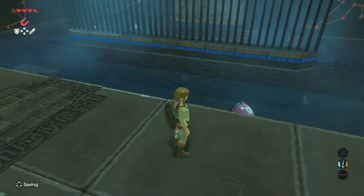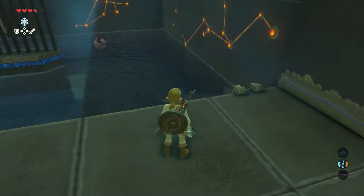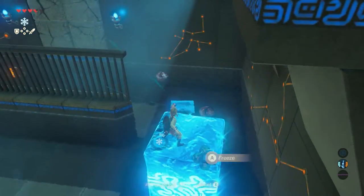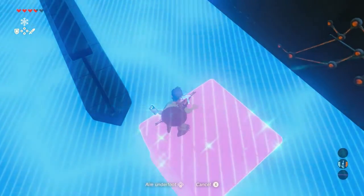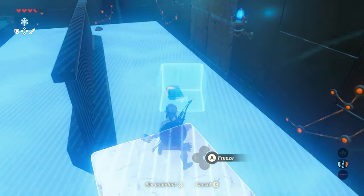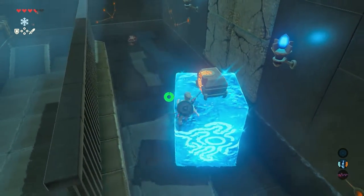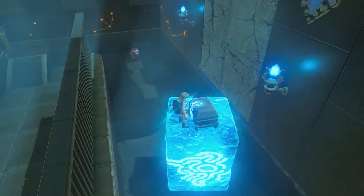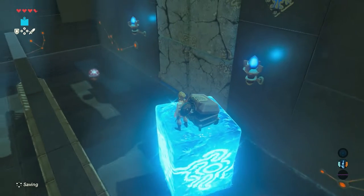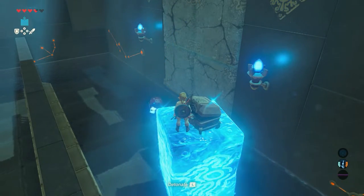This next area contains no rafts, but dynamite kegs and one treasure chest. This treasure chest can't be picked up using your Magnesis rune, so for this we need the Cryonis rune again. Also, to get across you need the Cryonis rune. Make yourself a way to the other side, use your Magnesis rune to pick up the treasure chest, jump towards it, and open it. Then throw a bomb and detonate it to continue.